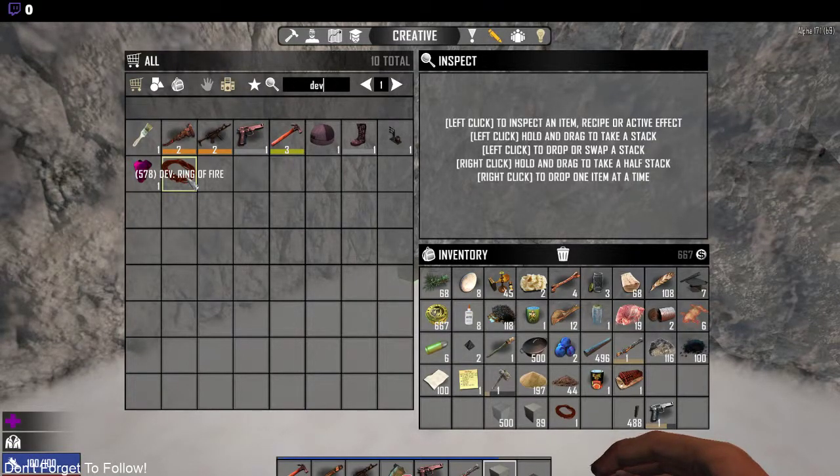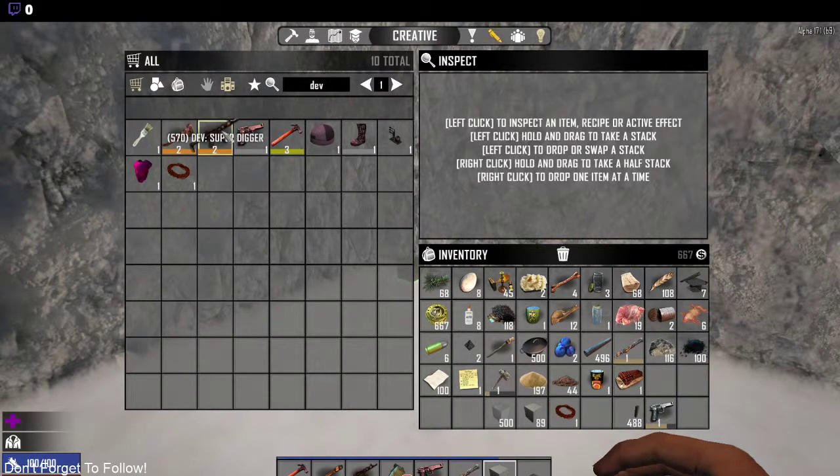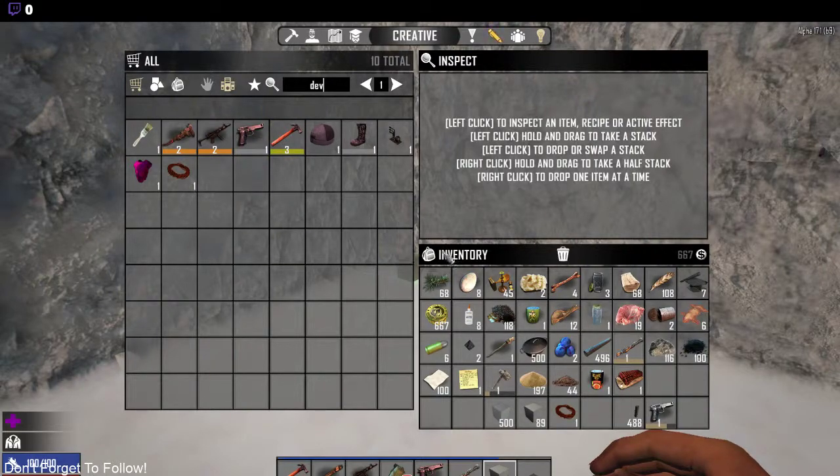The ring of fire kills any enemy around you at all times, so it lets you do all your fun little trials and errors and building without being bothered — it is quite nice. There's also the insta-kill weapon, and then we have the super digger, which is not my favorite thing to use. It takes way too long to destroy a lot of stuff, and why do you realistically need it? You don't even get the resources. I personally find the hammer way more effective because you get all the resources from it, so it really helps out a lot more.